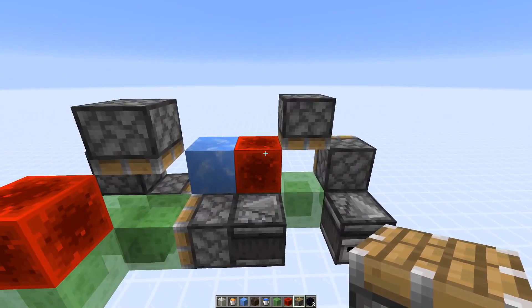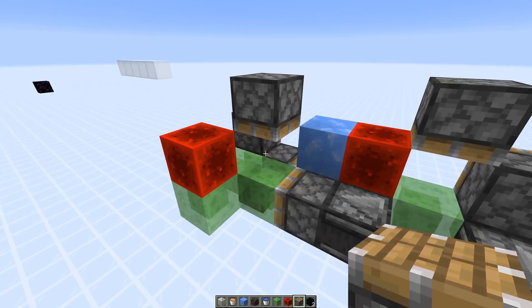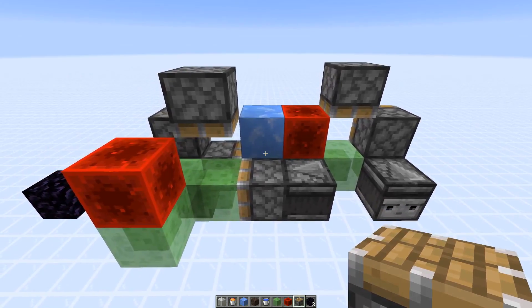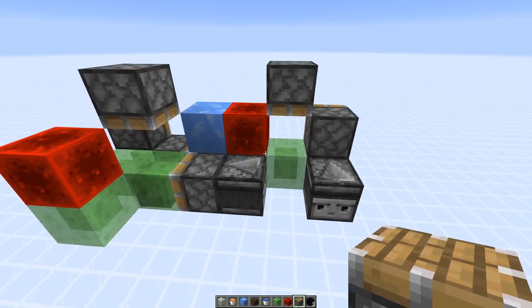While this piston is powered directly by the redstone block, the other piston is powered by an observer, giving a one-tick delay between the pushing. The part that is further away from the intended flying direction is pushed first.